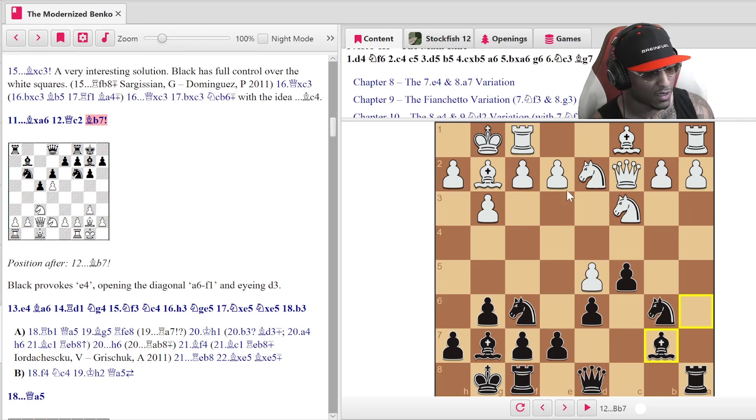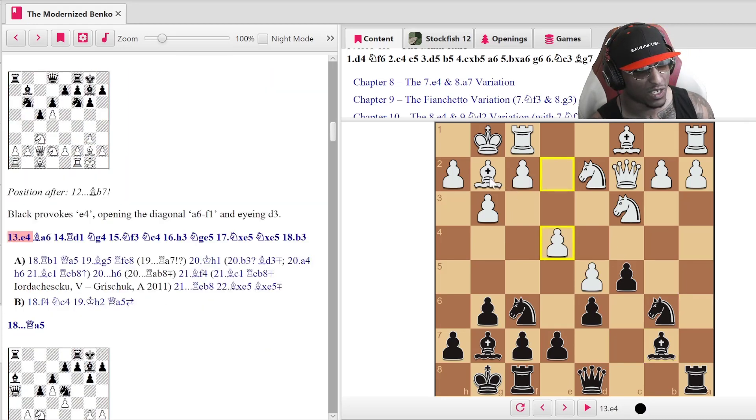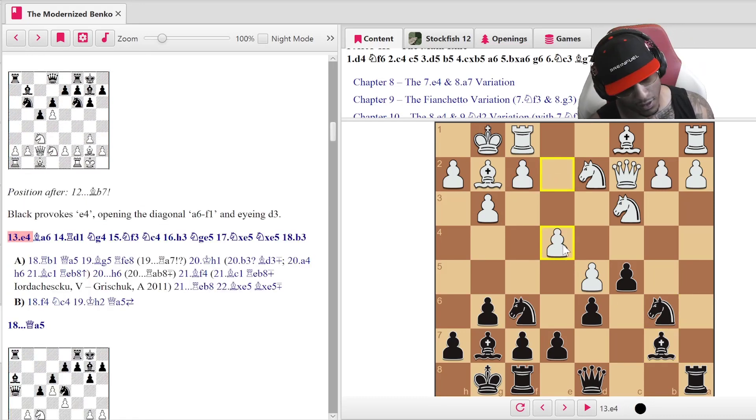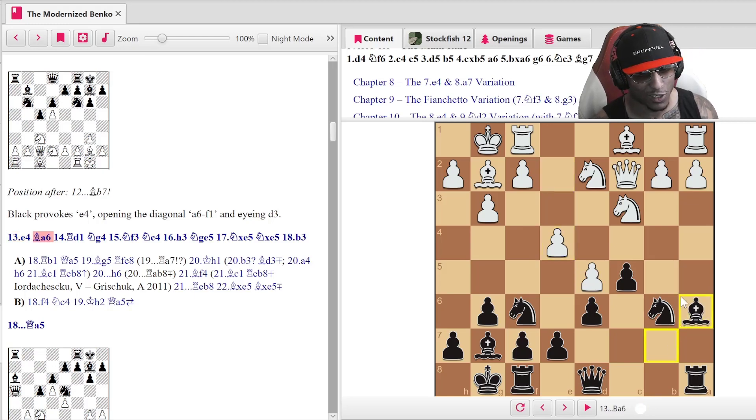Black provokes e4, opening up the a6-f1 diagonal and eyeing d3. What this means is after the e4 move this bishop — you see this a lot in King's Indians and many openings with the black pieces — you provoke more pawns onto the same color as this bishop, so now white's bishop is less active. Then you put your bishop back on a6 — it looks like you don't know what you're doing, but you actually do. The bishop is back on a great diagonal and white's bishop looks silly.